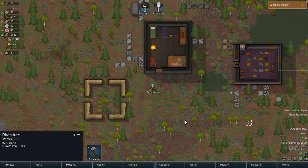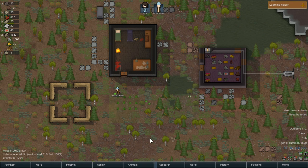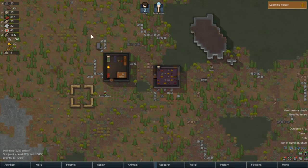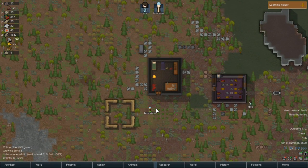We'll have to rely on hunting and just harvesting all the berries around. We've got a little bit of a defensive area set up, but once we get a wall around our place we'll be able to set up a proper defensive position and hopefully repel any attacks that come our way.